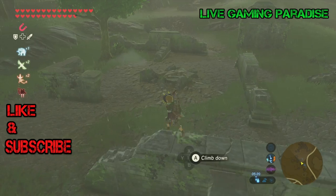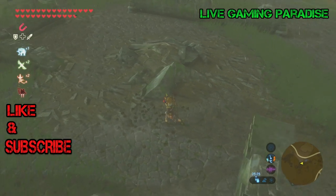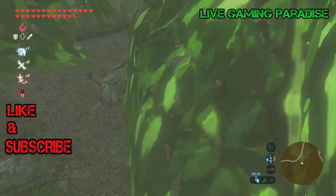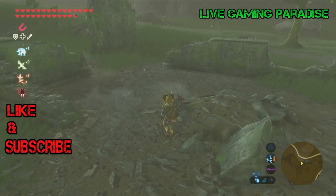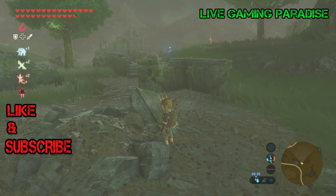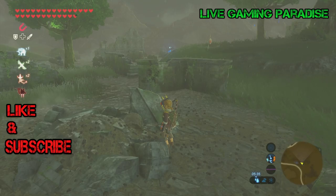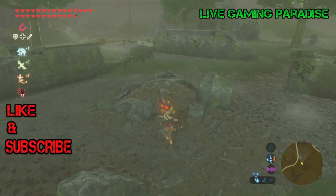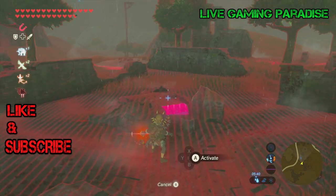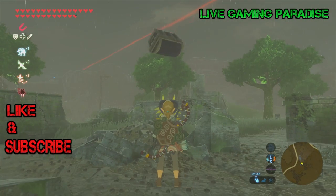Coming out of the back of the stairs, it's right here buried in this pile of rubble — very well hidden, hard to spot. But there you go, in the exchange ruins, that's where the cap is. That's the first part of this side mission, two more parts to go.